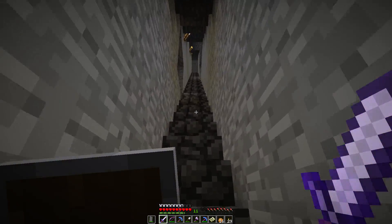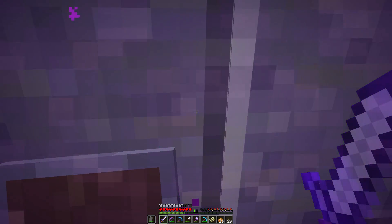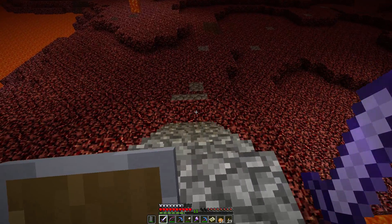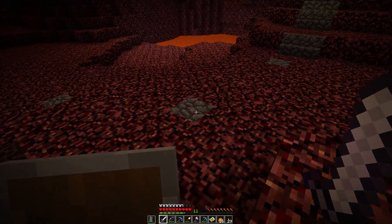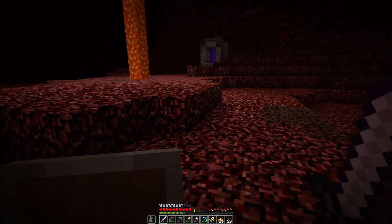I'll show you the nether real quick — it's nothing too exciting. The main reason to show it is how close this portal is. It takes us to our stronghold, which we have found. We haven't gone through, so the ender dragon fight is something that we can do together. Hats put these in the ground — this is awesome. It's a little way to mark the way to a fortress. It's through there, so you just follow those. If you're new on the server, you know where to go.